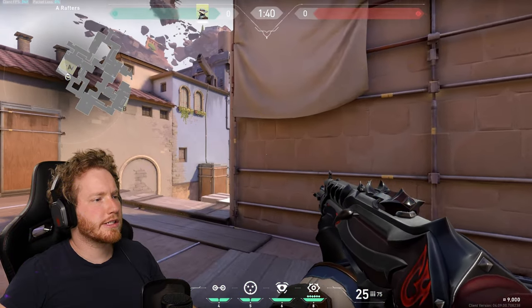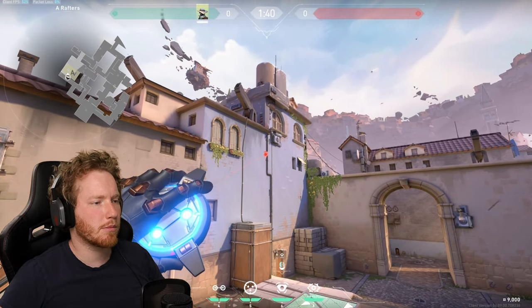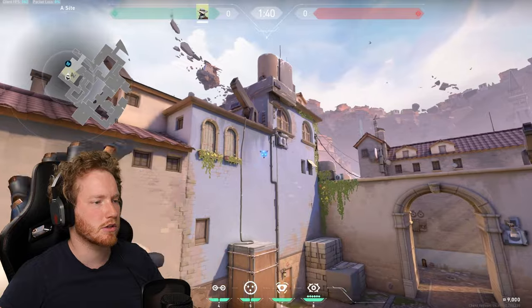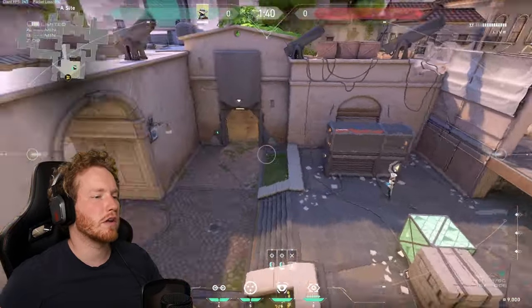Alright, so for Ascent what we want to do is place our camera right up here near this pole. The only way to get there is to actually jump off Heaven, or if you're standing in the perfect spot somewhere around here you might be able to get it — but the easiest thing to do is literally just jump in place, and from there you've got a really good line of sight of everything here.